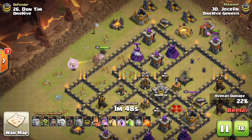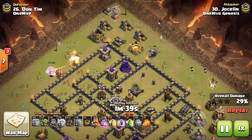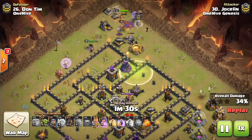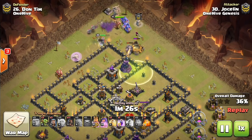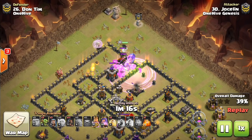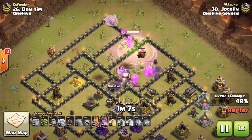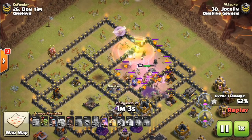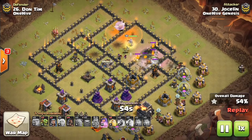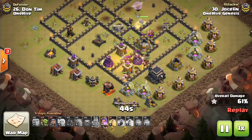Now moving on to Town Hall 9 — we have two attacks here. The first one by Jocelyn: a queen walk into a kill squad. The queen will get healed back up as she comes around the corner, with good funneling, the jump spells down, everything funneled into the base. Rage for the kill squad just pushing through. This was one of my favorite attacks from this war — the deployment was great all around on the kill squad and on the hogs. Poison gets the lava pups, and here come the hogs. At Town Hall 9, you can be a little more sparse at the beginning. Notice two groups of hogs for each Tesla — when a heal spell won't be effective, that's when you split up and take out those defenses as soon as possible.